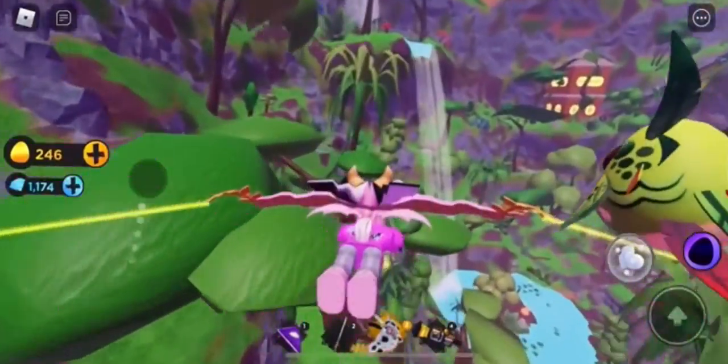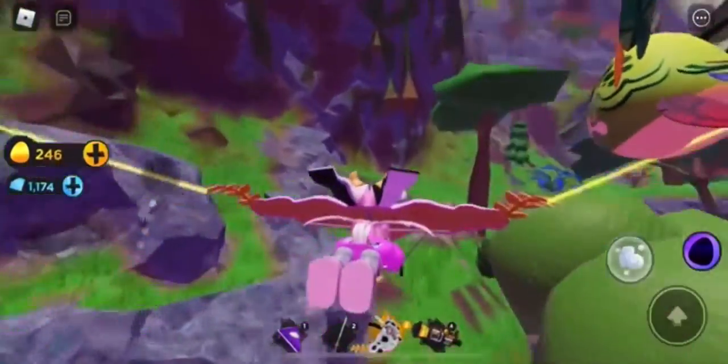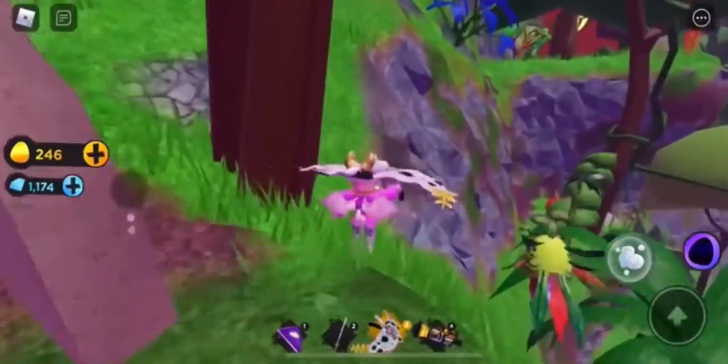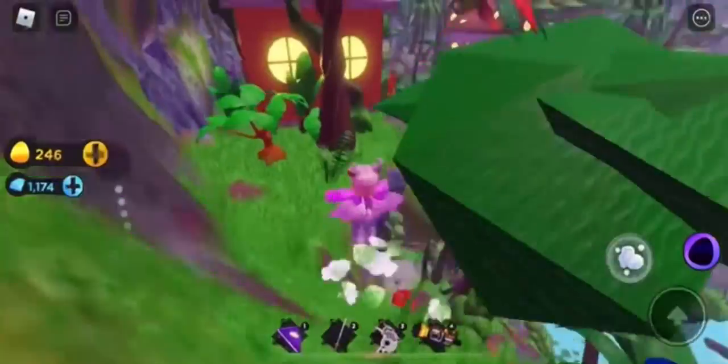Go to the bottom of the waterfall and then you'll be able to collect the third ingredient. Then all the way over - I think over here - this house in the mountains over here, if not then it's the other orange house, just gotta check real quick.